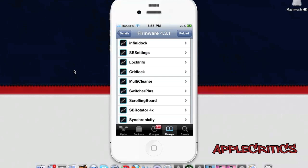SBRotator 4x, for iOS 4 and above, allows you to rotate your springboard in all four orientations, much like the iPad does. It is made by the same developer as Scrolling Board. It is a simple but cool tweak that gives you the ability to view your device in all four orientations.